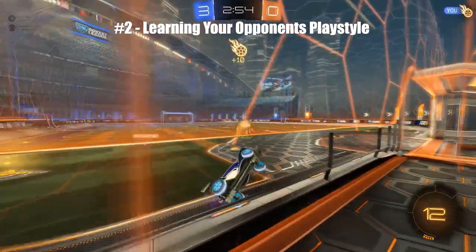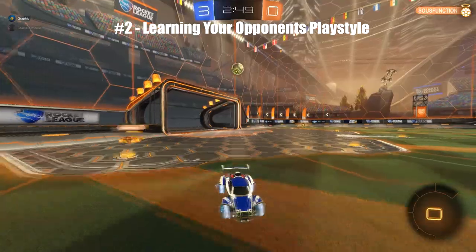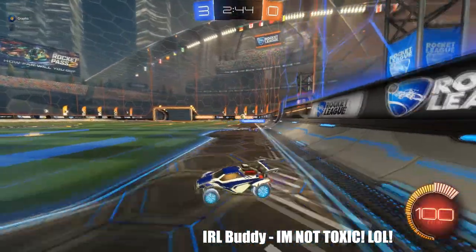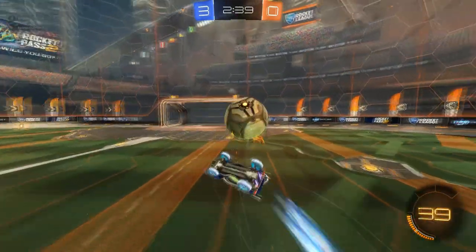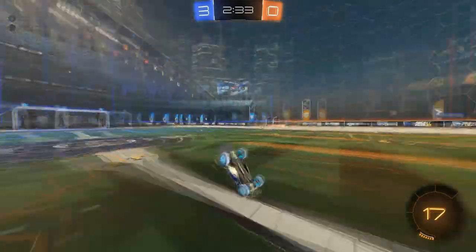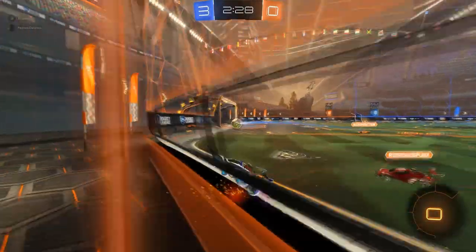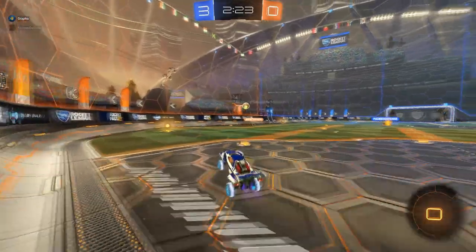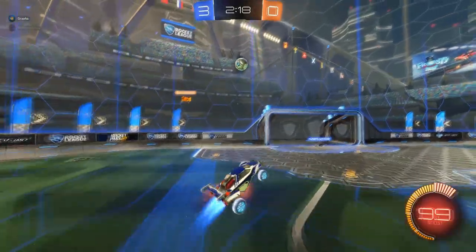Number two: learn your opponent's playstyle. This is another very important step — if not more important. Learning your opponent's playstyle can make the game so much easier. Are they triple committing? Are they leaving the net wide open? Are they chasing the ball mindlessly? Just like you recognize your teammates' strengths and weaknesses, you need to recognize the enemy team's strengths and weaknesses. You only have about a minute to do this before it becomes irrelevant in your next ranked game.